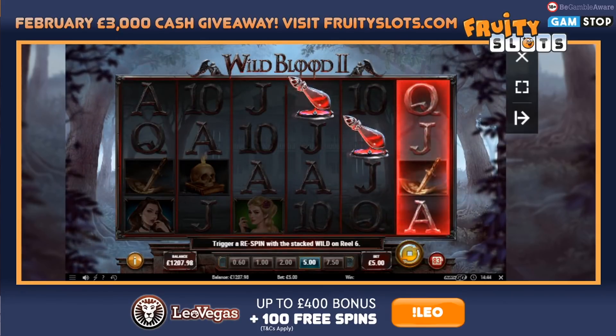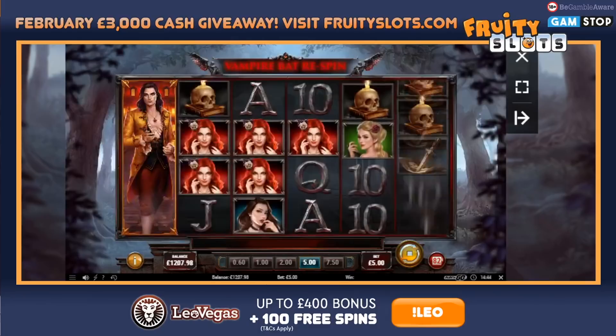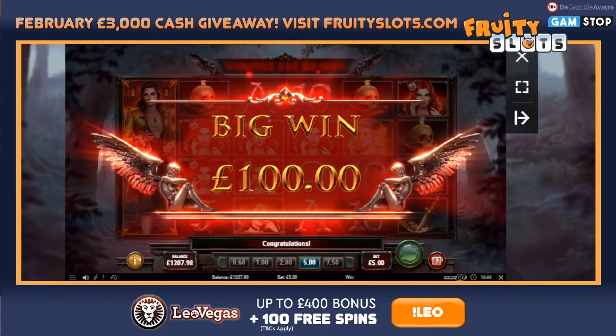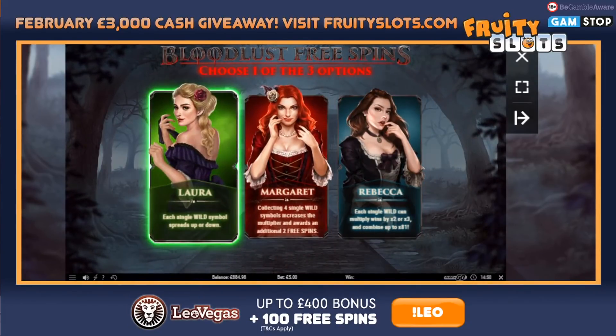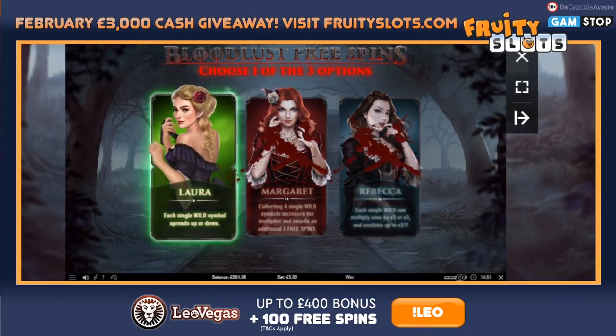Balance down to 884. Found the bonus — took quite a bit of money on five pound stake, but that's sort of what you expect. Laura is the one I haven't chosen yet — each single wild symbol spreads up or down, so she likes to spread her wilds. Going to go with Laura since I haven't chosen her before.